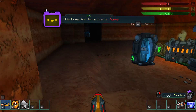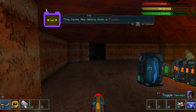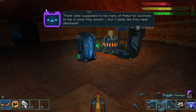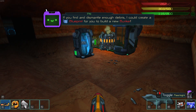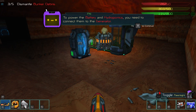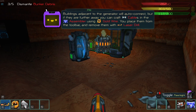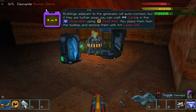This looks like debris from a bunker. There were supposed to be many of these for survivors to leave once they awoke, but it looks like they were destroyed. If you find enough dismantled debris, I could create a blueprint for you to build a new bunker. The power of the battery and hydroponics — you need to connect them to the generator. Buildings adjacent to a generator will auto-connect, but if they are further away, you can craft cables in the assembler using a wire. You place them from the toolbar and remove them with the laser drill.